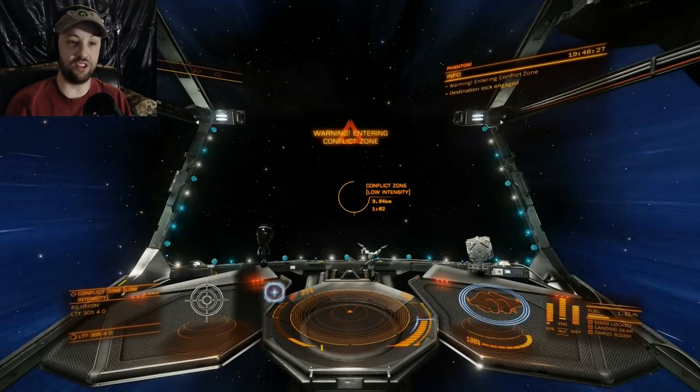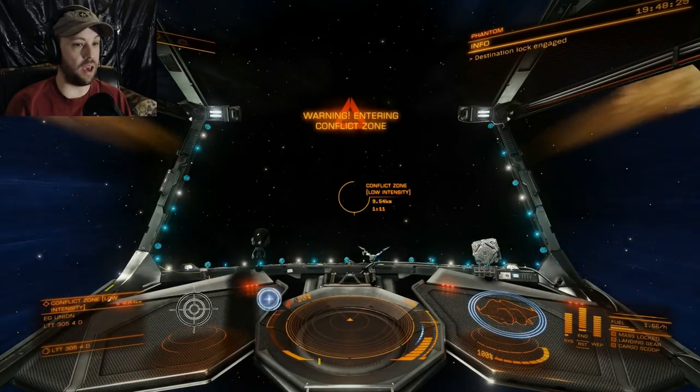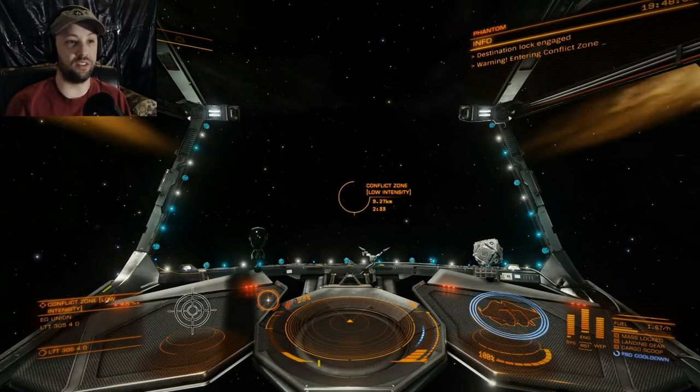These places I call unforgiving. If you start doing too much damage to the enemy, they will turn and focus on you. Having a ship that launches fighters is recommended for conflict zones unless you're a really good pilot — which I am not. I plotted the course to the conflict zone and I'm on my way.